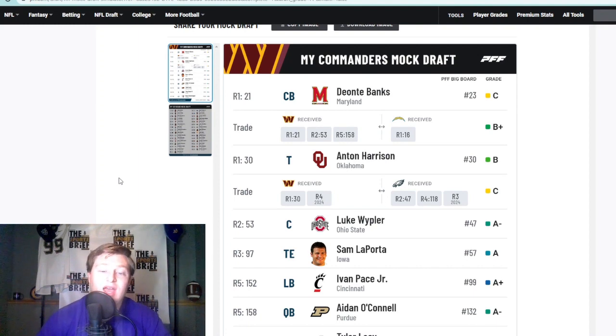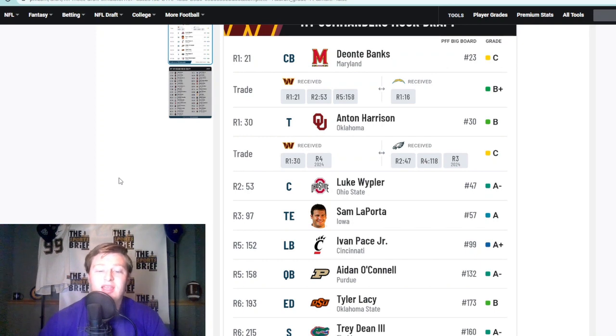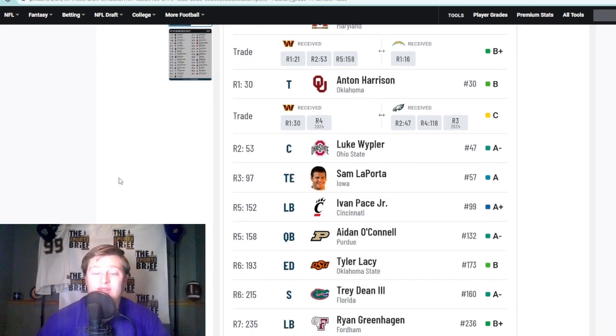Sam LaPorta falls to you in the third round — love it. I also called Logan Thomas being a stud, but getting his eventual replacement in Sam LaPorta — yes, absolutely love it. Then Ivan Pace falling in the fifth round — that's just a match made in heaven for the Commanders. Aiden O'Connell a little later — I didn't really want to go quarterback because Sam Howell showed a lot last year, but if Aiden O'Connell falls that late in the fifth round you'd be an idiot not to do it. Tyler Lacy in the sixth round — you don't necessarily need edge but it never hurts to have more help there.